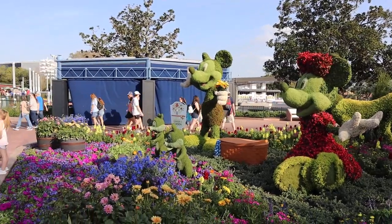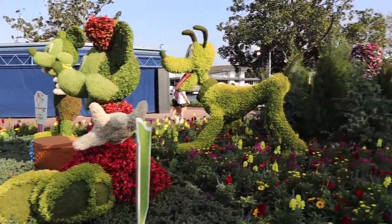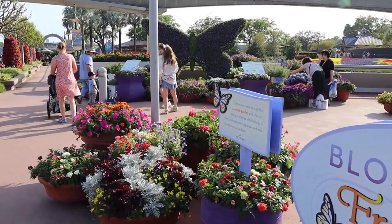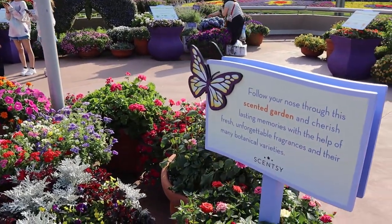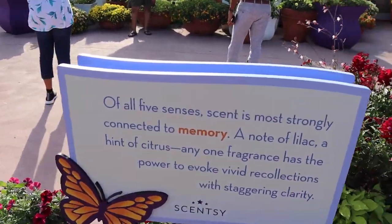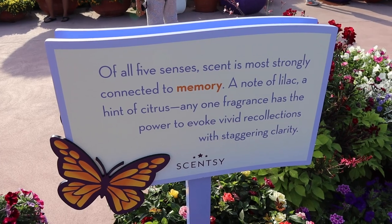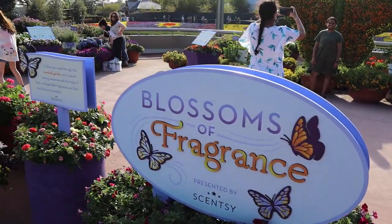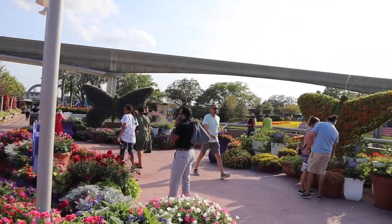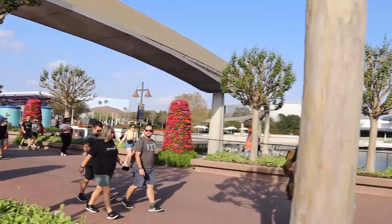This one is really cool and very popular for photos. This is the Blossoms of Fragrance Garden. 'All you need to know is this scented garden and cherish lasting memories with the help of fresh, unforgettable fragrances and their many botanical varieties. Of all five senses, scent is most strongly connected to memory — a note of lilac, a hint of citrus — any one fragrance has the power to evoke vivid recollections with staggering clarity.' And there are some topiaries over here too — butterfly topiaries. Each section is split up into fresh, citrus, and floral scents, and you can actually go up and smell them.